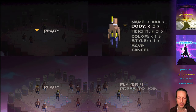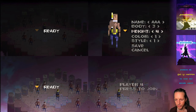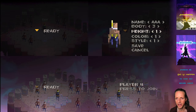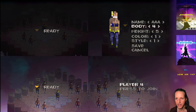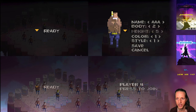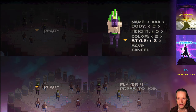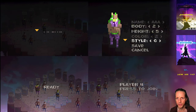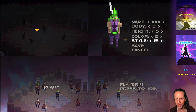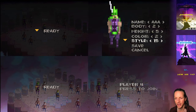It's smart enough to know that because I selected three players before, as soon as this player is ready it will start the match, even though there's a fourth player slot available at the bottom. You've got all your height controls — I showed this last week but it's much more polished now. Let's create this character — what color do we want? Kind of a funny purple pants style. You can just randomly scroll through a bunch of different styles.